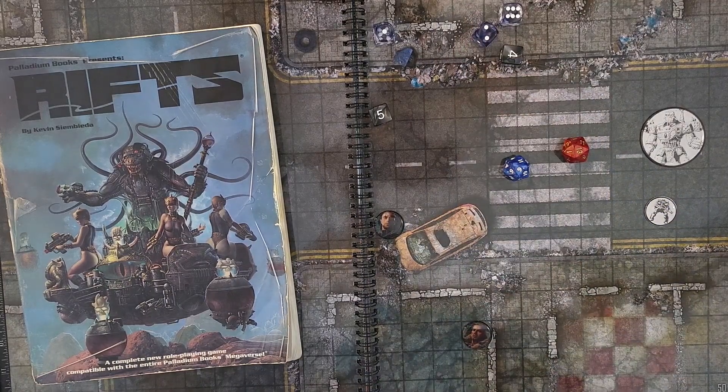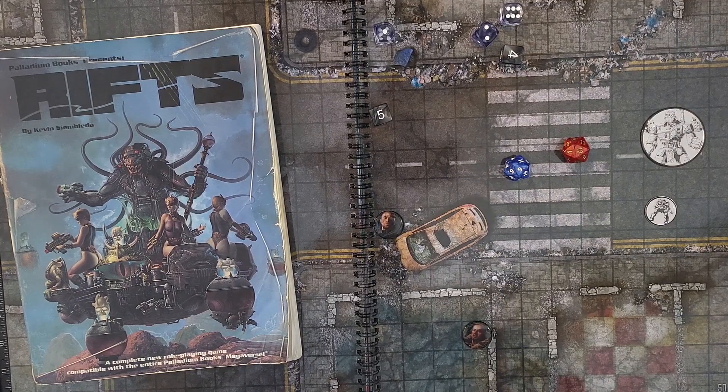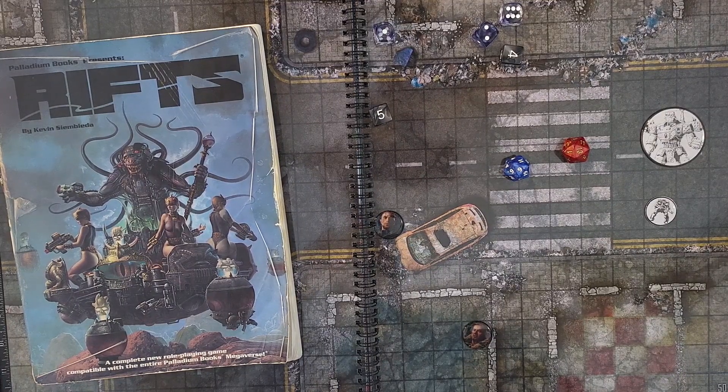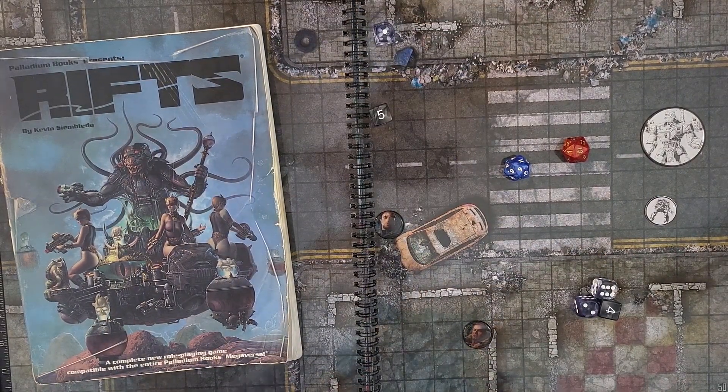12 — 120 damage — just goes passing through this guy. Say he's got 80 mega damage on his Dead Boy armor and we just did 120 to him. So that's 40 going into his SDC, and it is only 40 SDC damage. That would kill any normal human outright. Since he's a Crazy, he'll take a couple of those before he's dead. Those are the biggest changes I've made — hogwash and heresy many will say.